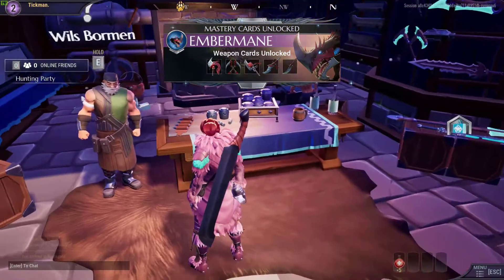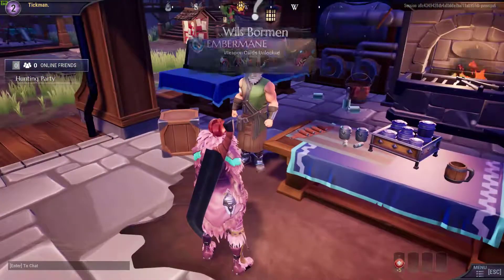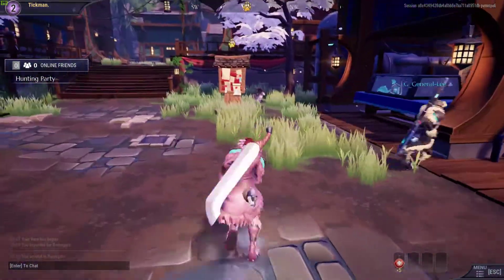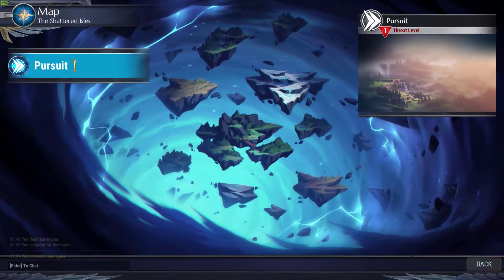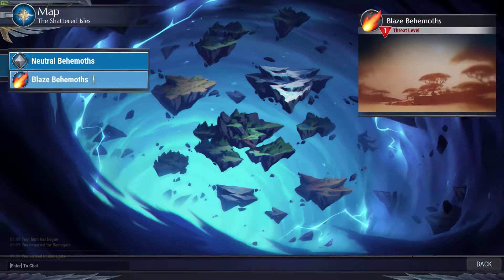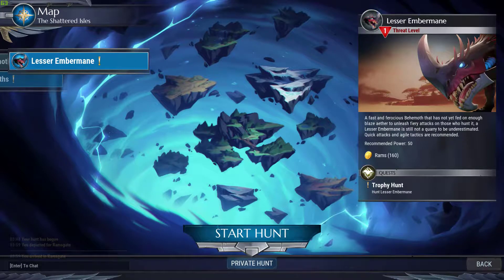Oh, that's nice. Mystery cards unlocked — weapon cards. So there's the hunt board. Pursuit one, threat level one — blaze behemoth, neutral behemoth. We need to do the blaze trophy hunt. Recommended power 50 — no clue what I've got. Let's start the hunt.